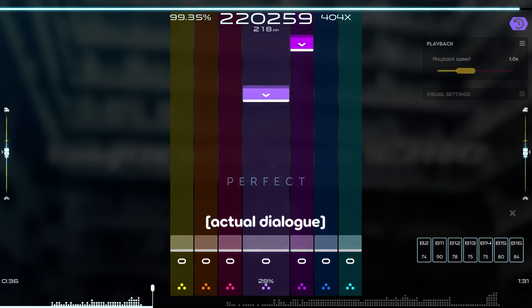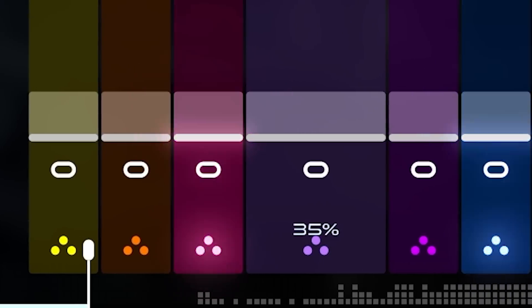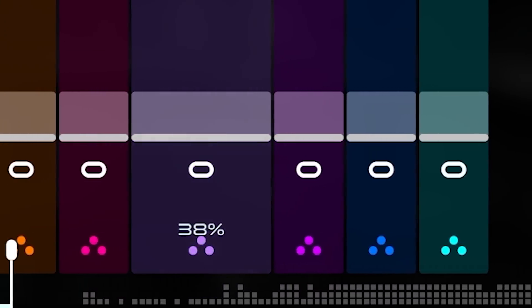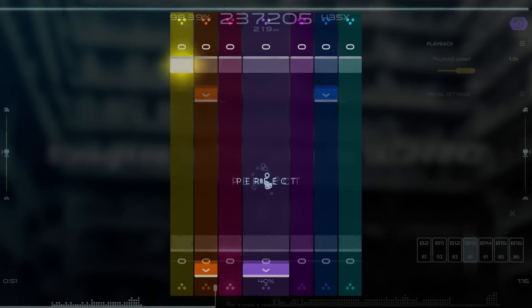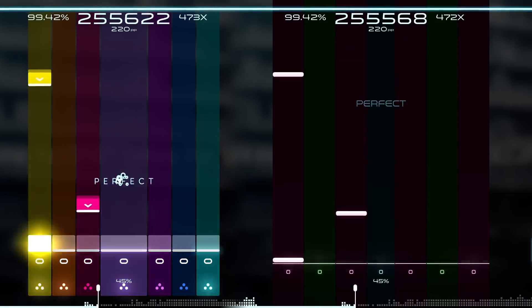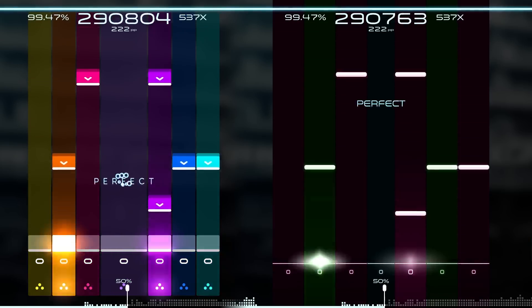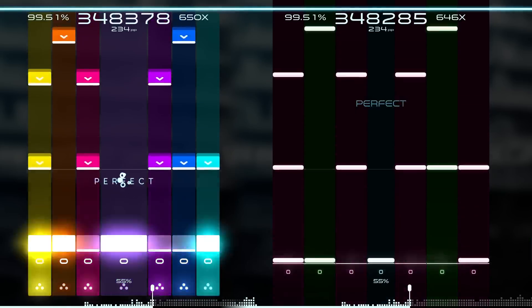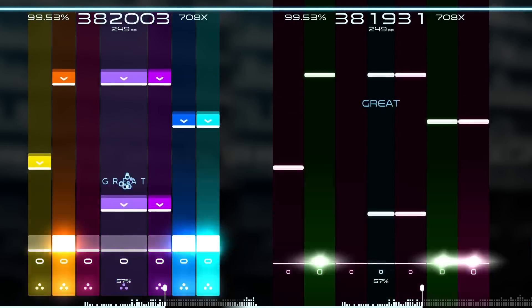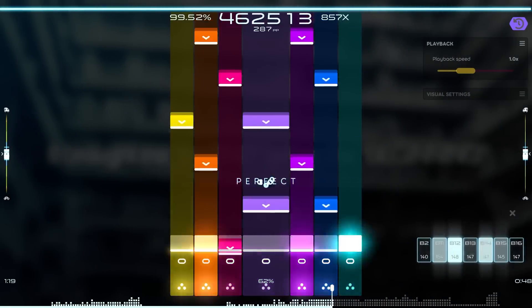Asked what makes Argon more playable, Peppy said it's mostly about the feedback you get from the visuals — knowing that you've hit a note successfully, getting good light feedback at the bottom of the stage, and having the notes be quite discernible. The Triangle skin's notes were very thin and long without much definition, and it had poor lighting. When you hit a note it was just a tiny explosion, something that was always planned to be revisited but never was — so Argon is finally making things right.